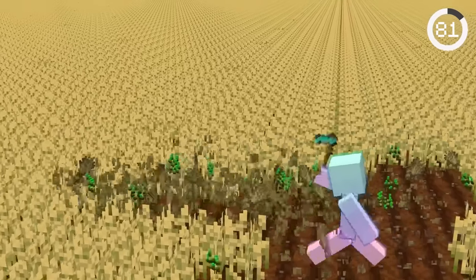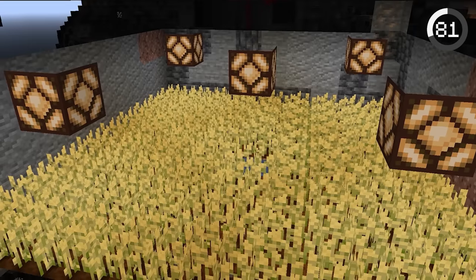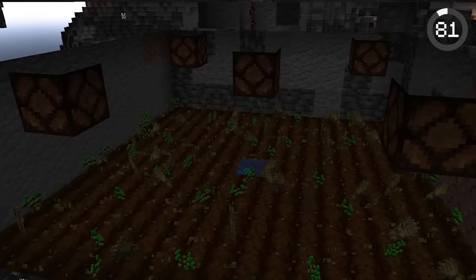There's a way to harvest thousands of crops at once. Crops need light to survive, so if you turn off all lights once the crops are finished growing, all the crops will instantly break, saving you tons of time.